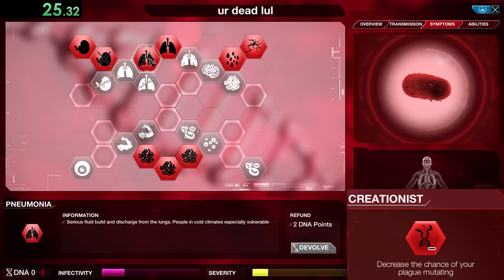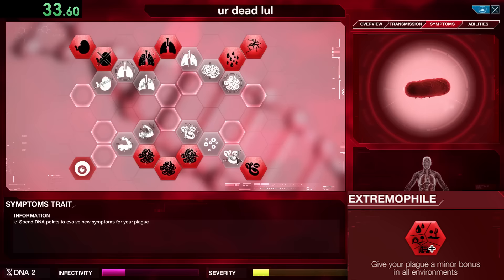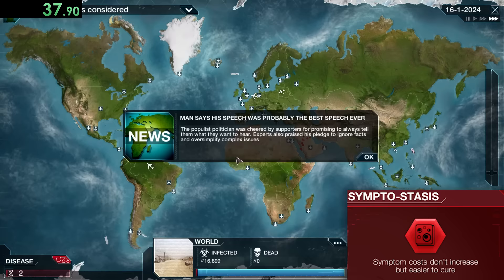We also have Aquasite, which increases the chance of your plague spreading by sea — really important for places like Greenland. Extremophile gives your plague a minor bonus in all environments, and Symptostasis makes it so that symptom costs don't increase but the plague is easier to cure.